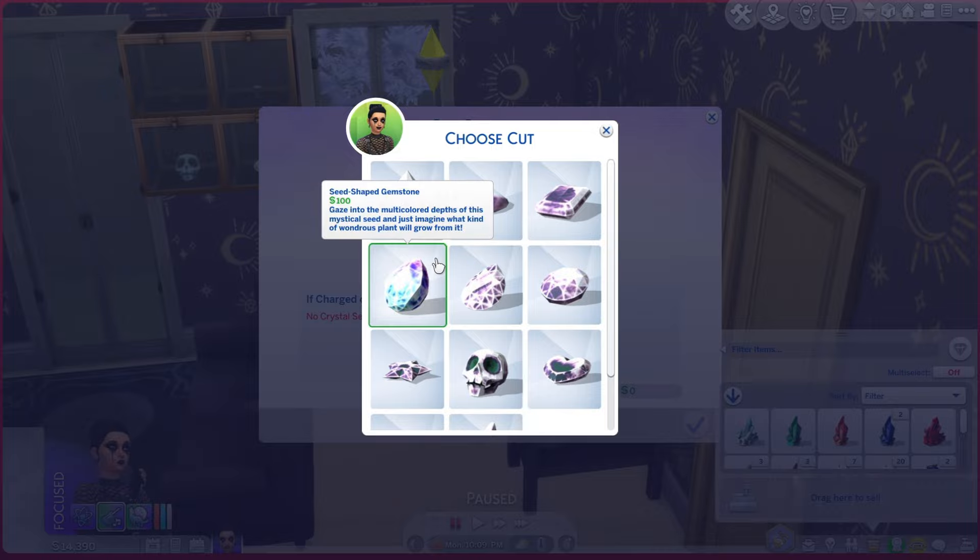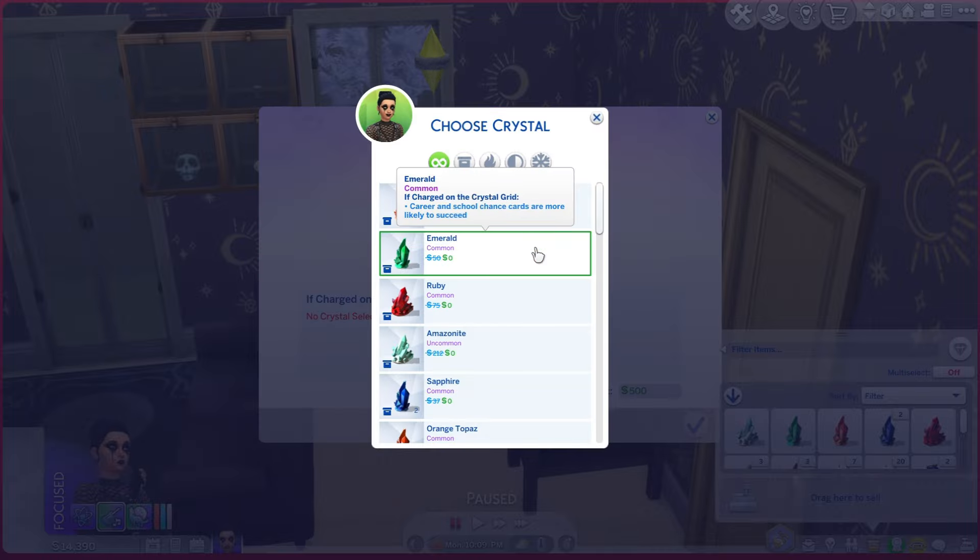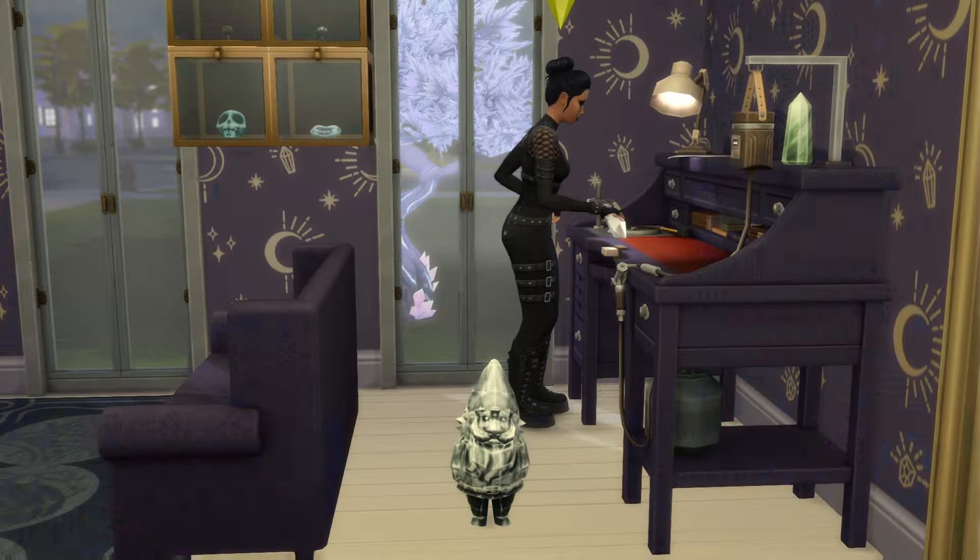The next thing I had her do was this crystal plumb bob made out of emerald, and this will help your school and career chance cards be more successful. We also have our shinealite gnome just looking good there. Our emerald plumb bob crystal is finished and looking good.